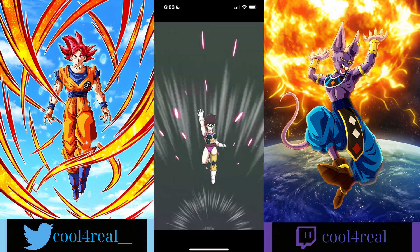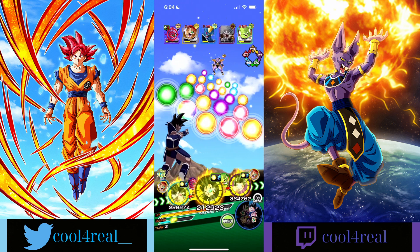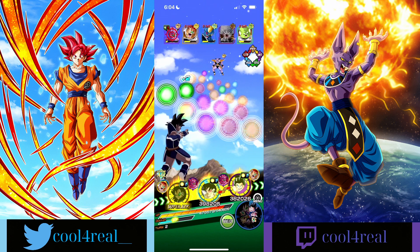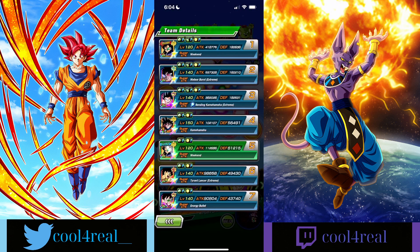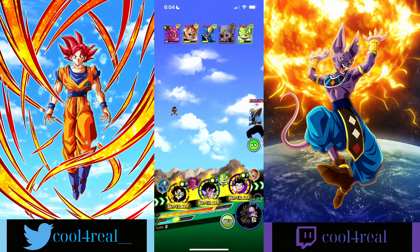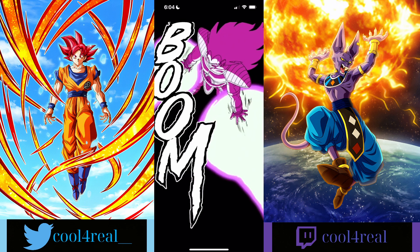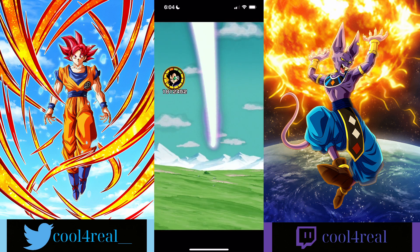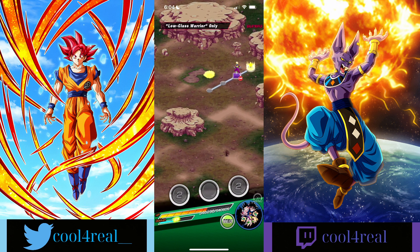Dang, if he got a super there I think he would have killed every single enemy — that would have been nuts. Actually, definitely would have, because he definitely gets more attack on super. Raditz, come on! This rotation is also kind of good. Raditz, just destroy here. And there they go, they're all gone. Alright, we're moving pretty quickly through this thanks to the god unit Raditz. I might even get to see his active skill — I kind of want to see it, him and Kikoku's.